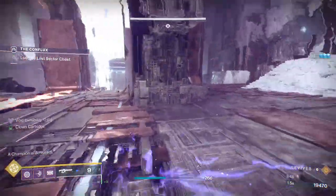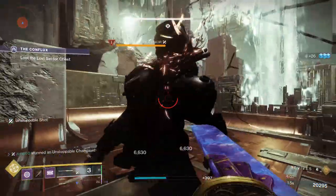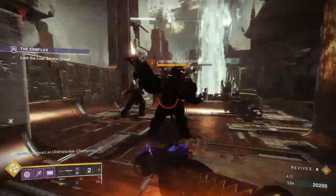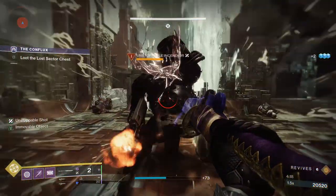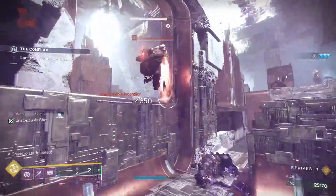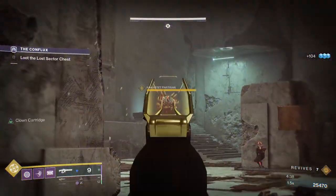Now there's one more unstoppable that we need to deal with. We're not seeing him yet, but we take care of these adds — and then the unstoppable follows us. This is perfect because we're in the middle of nowhere, nothing's going to be shooting at us, so we can deal with this unstoppable very easily with the unstoppable glaive. I truly love this mod — this is my favorite way to deal with unstoppables. One thing to keep in mind when killing unstoppable champions with your glaive: hold down the block key — for me that's right-click — while you're meleeing. That increases your swing speed by quite a lot, so you're meleeing much faster and doing much more DPS.